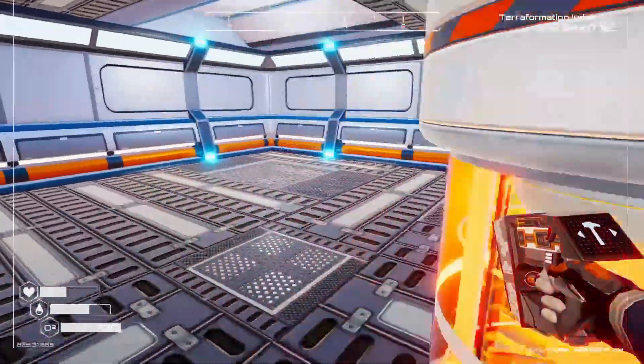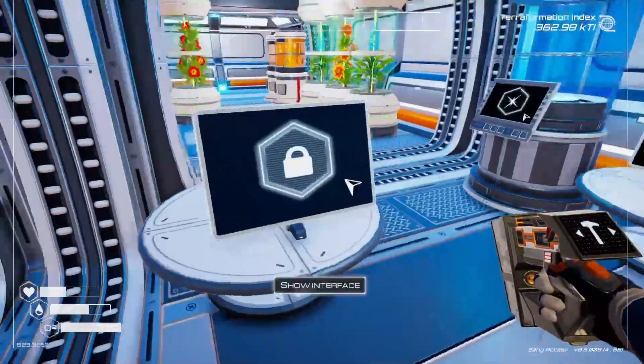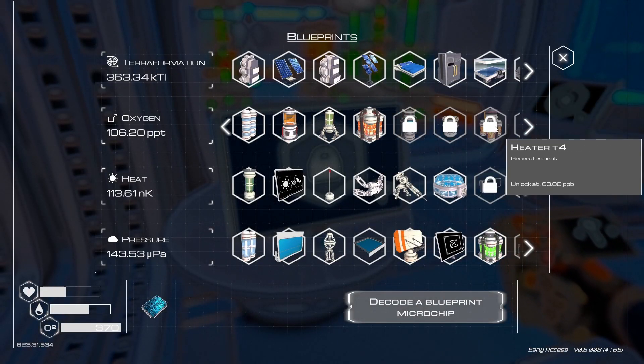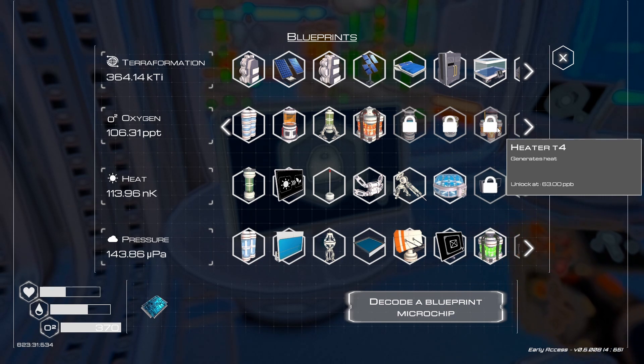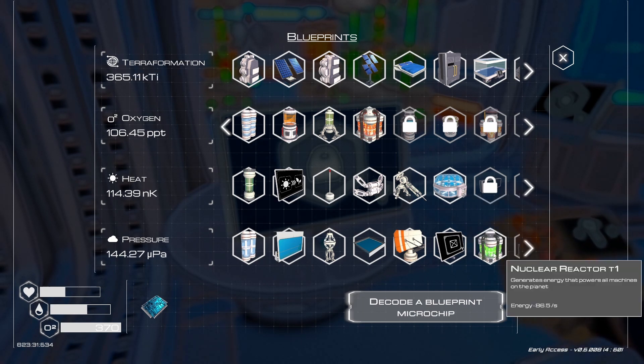I was thinking about doing a pod just for heaters, like somebody suggested a couple comments ago. But somebody mentioned the tier four heater, which I am a ways away from. But it is able to be placed outside, so I'm probably not going to make a pod for heaters. It looks like I unlocked the biodome, which itself uses up energy. I feel like I need to expand my energy a bit.